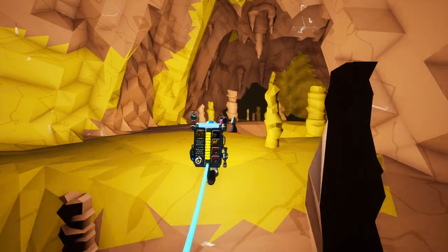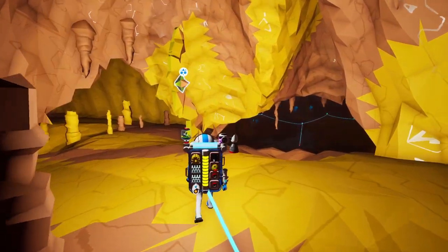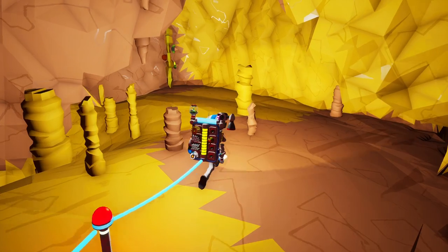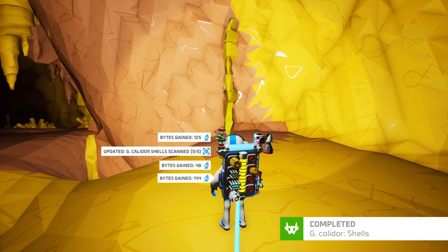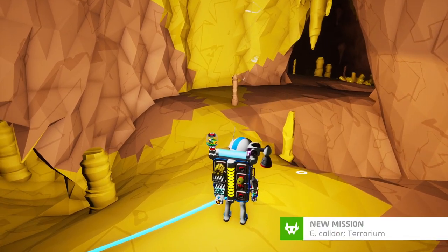We've sort of circled back around it looks like, which is fine. There he is — found you! Grab the last Kalidor shell. And now we have to head home to get our terrarium and build it. Or actually, maybe we can build it here this time. Since we have a landing pad with us, maybe we actually can just go ahead and build it here.